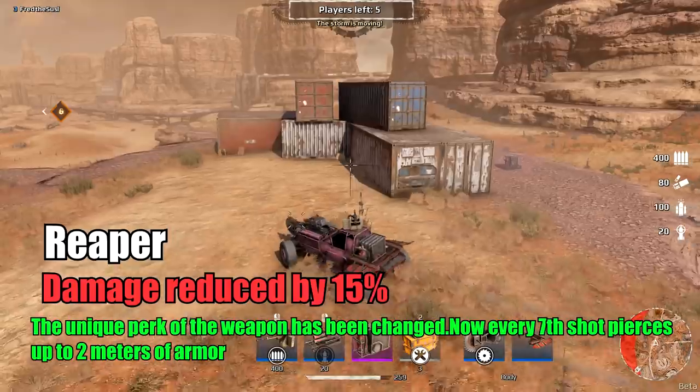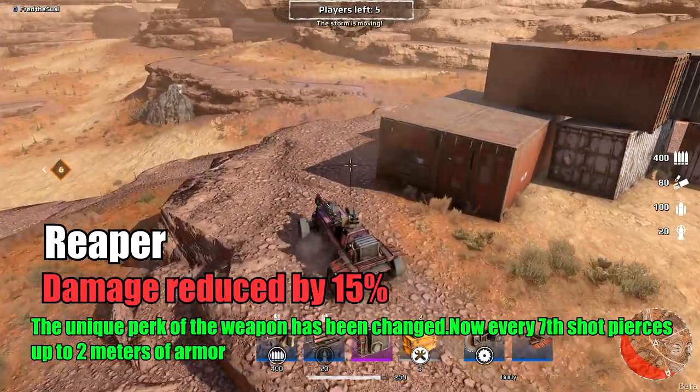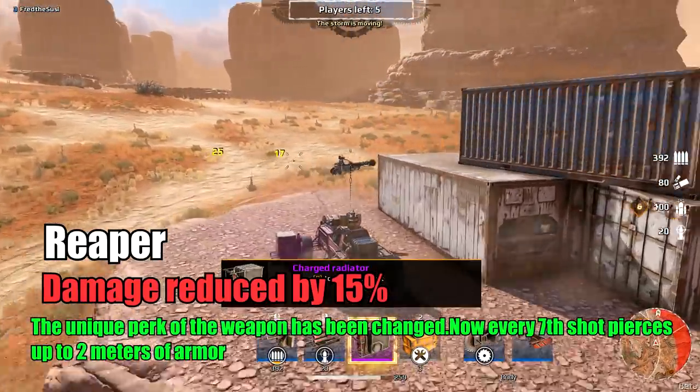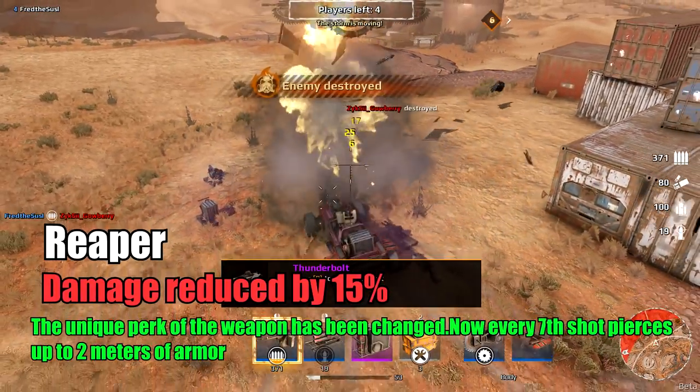Ripper: Damage reduced by 15%. The unique perk of the weapon has been changed — now every 7th shot pierces up to 2 meters of armor. That's 2 meters of armor penetration, same as the Scorpion. Looks like a Ripper video is upcoming, boys.